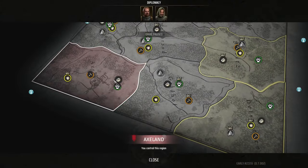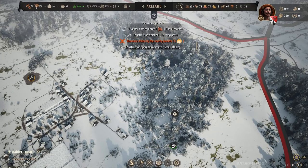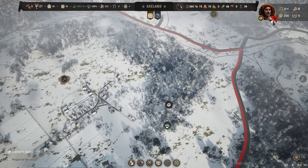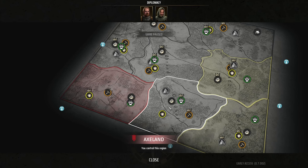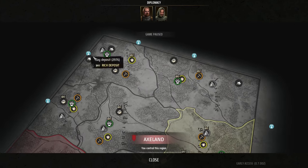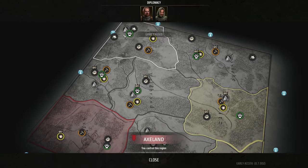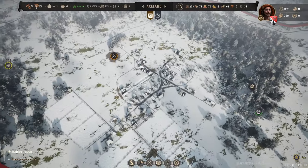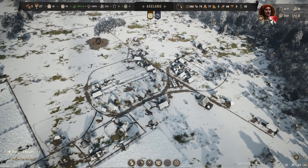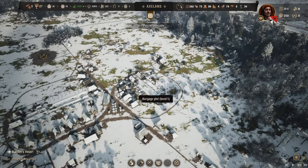There are bandit camps breaking into our town and stealing resources — you'll see pop-ups saying a resource was stolen by nearby bandits. They say nearby, but on the map there are actually two bandit camps on one side and another on the far side. Once I'm earning enough money from taxes I'm going to use my treasury to buy mercenaries and take those bandit camps out.